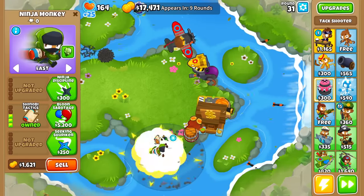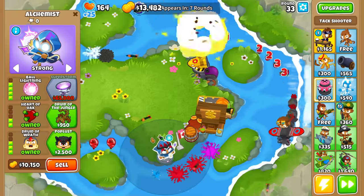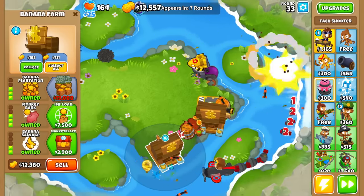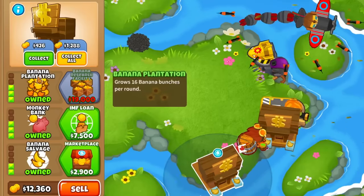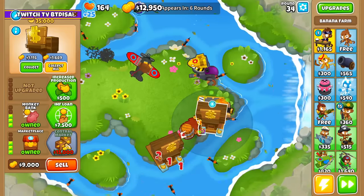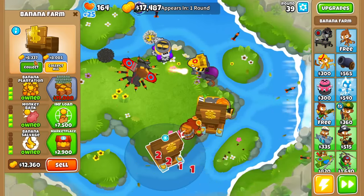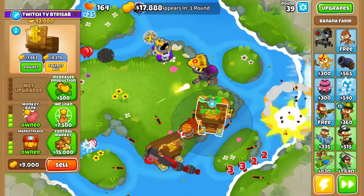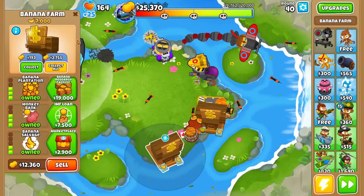I need to focus on making money now, so hopefully either a farm upgrade or a money-making tower upgrade. Still no — oh, another bank! Guys, we're in the jackpot now. We have a Banana Plantation Monkey Bank. I wonder which one makes more money. Round 39 — this one takes about 6 rents to collect, so it's about equal to the Marketplace. Now we basically have double the amount of farm money.